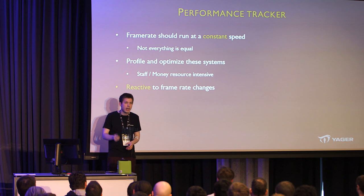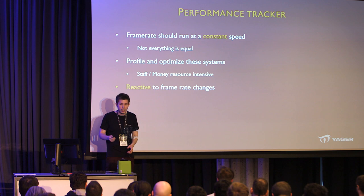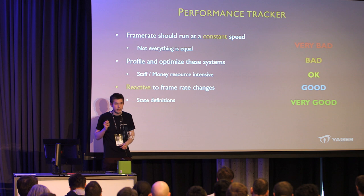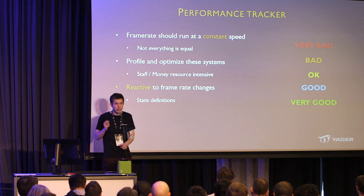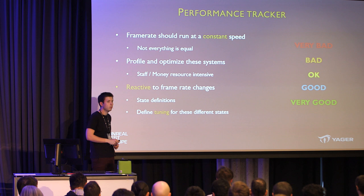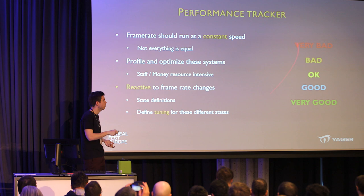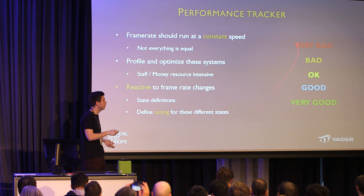The performance tracker tries to be reactive to specific frame rate changes. We define frame rate using five states, ranging from very bad to very good, where OK means hitting your normal average frame rate. Instead of one set of tuning always attached to a component, we have tuning for each of the five states. Based on how the game is doing, we apply the specific tuning. If we switch from very good to bad, we don't instantly switch — we lerp toward the bad tuning variables. So whatever tuning is applied is something in between.